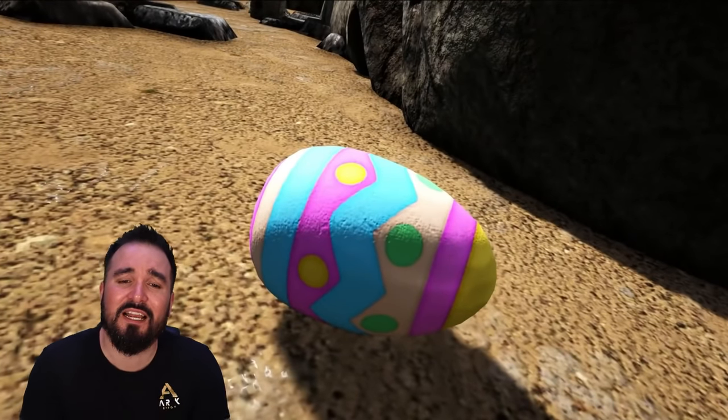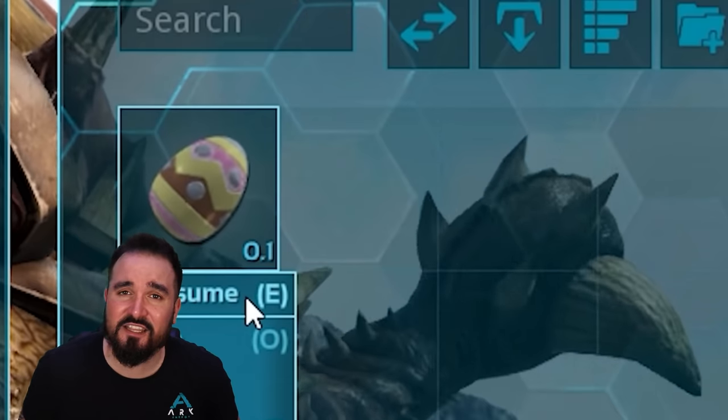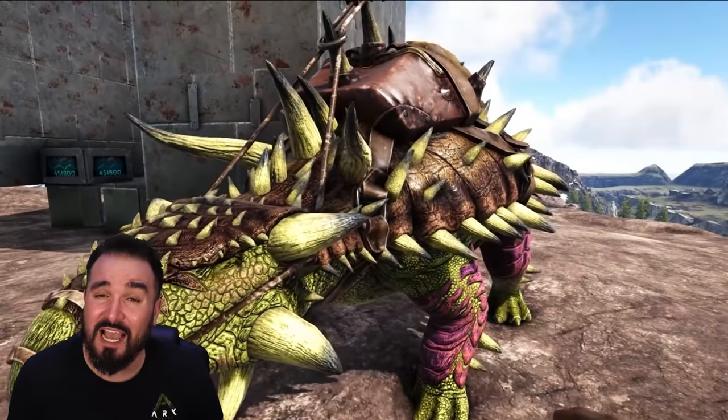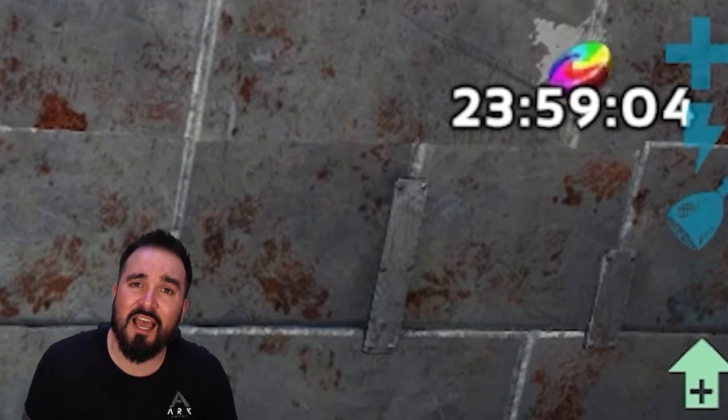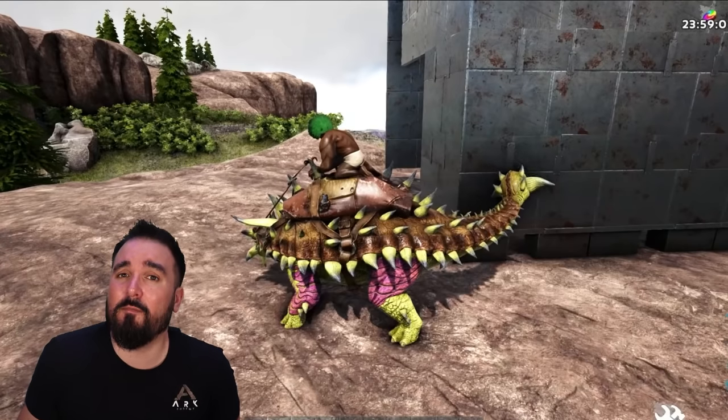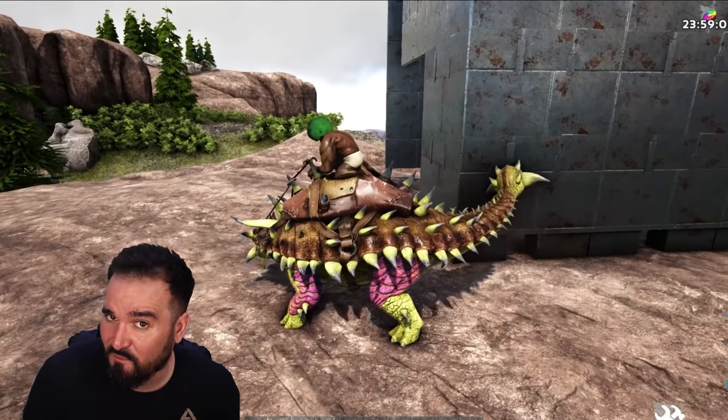To sum up, you simply collect Easter eggs that are dropped by Easter dodos and Easter oviraptors. Collect them, take them to a cooking pot, and there you go. You can make and craft all the new stuff in the Easter event.